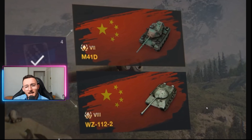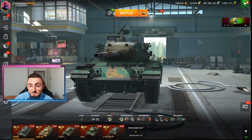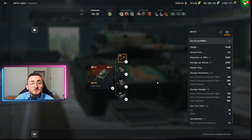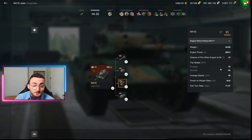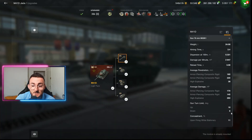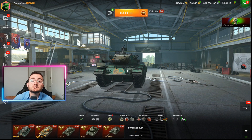Let's not lose too much time and see what they have in their stomach. Starting with the least interesting one, the M41D — it's basically a Bulldog made premium. What I love about it is its DPM that sits at 2.8k, which is probably going to be one of the most useful things on this tank when you're top tier, and also its top speed: 70 km/h is just huge. No armor at all, and a good gun depression of 8 degrees — not as good as the regular Bulldog but still will do the job.